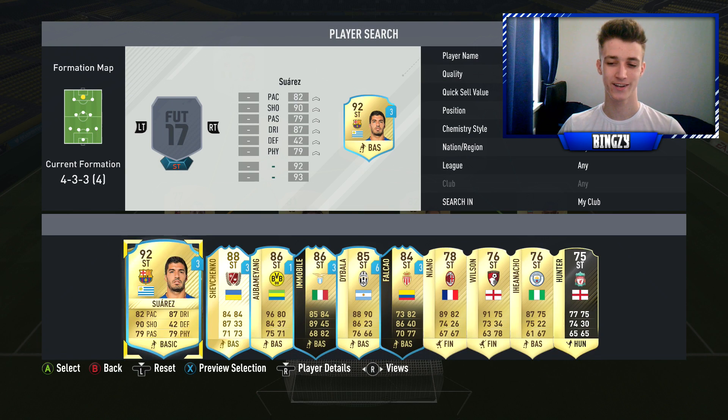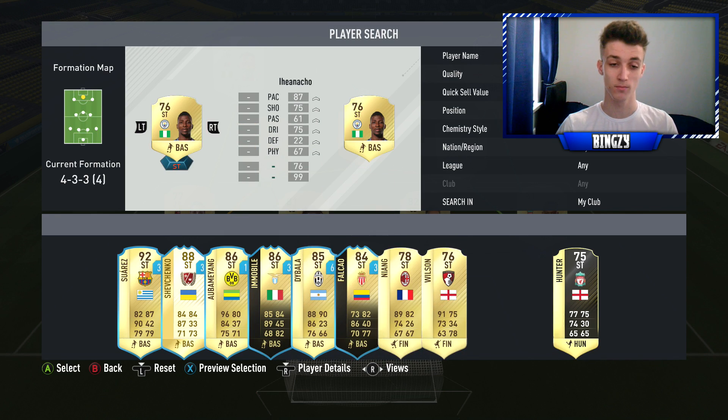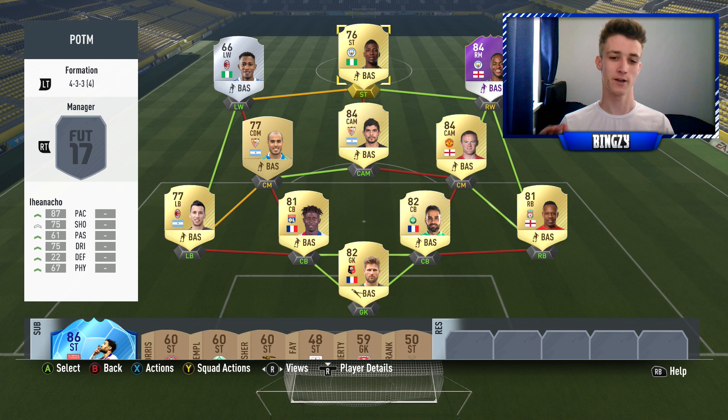The striker is going to be Iheanacho — Kelechi Iheanacho. I can never pronounce his name right. This player was just absolutely fantastic and really fun to use. In five games we've got an equal goal-contribution-to-game ratio. He was a fantastic card. I know when I watch videos and names get said wrong it's annoying, so I'm sorry for not being able to pronounce his name.